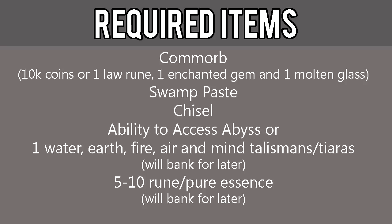The required items for this quest include a Comm Orb. If you don't have this in your bank already, you can buy it from Sir Tiffy Cashien in Falador Park for 10,000 coins or with a Law Rune, Enchanted Gem, and a Molten Glass. Also: Swamp Paste, Chisel, ability to access the Abyss, or one Water, Earth, Fire, Air, and Mind Talisman or Tiara, which are items we will be banking for later.